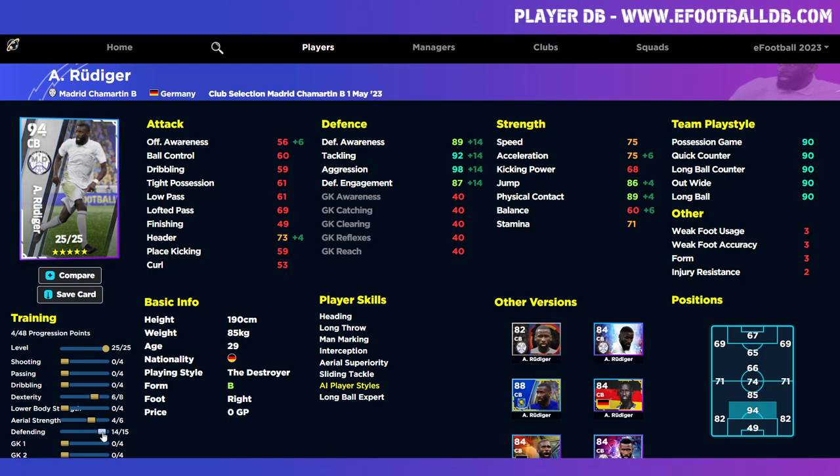Maxing Rudiger out, you can get 90 defensive awareness and 99 aggression, but don't fully max stats since you won't get form boosts. With 13 points on defending you get 88 defensive awareness, 91 tackling, 97 aggression, and 86 engagement. The rest gives 75 acceleration, 75 speed, and up to 90 physical contact. Pop three more into jumping and you can get 90 jump, 77 header, and 93 physical contact. That 75 acceleration lets him close down space - an absolute machine of a center back with every stat you could want.